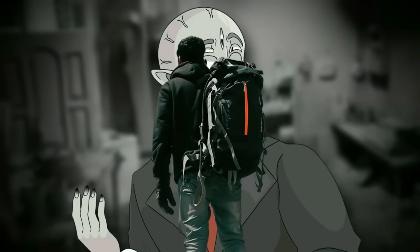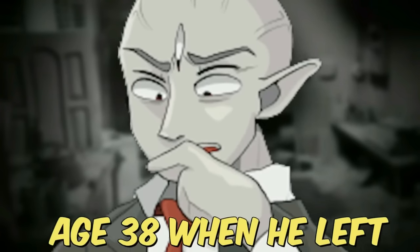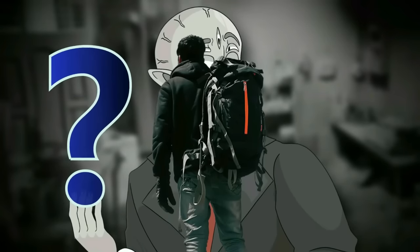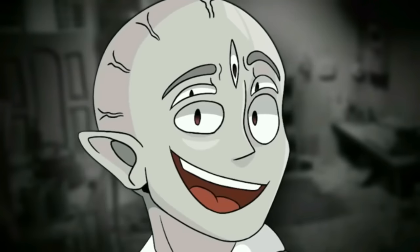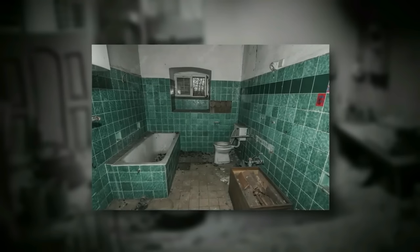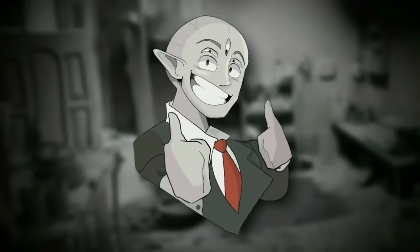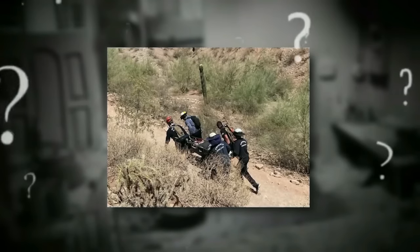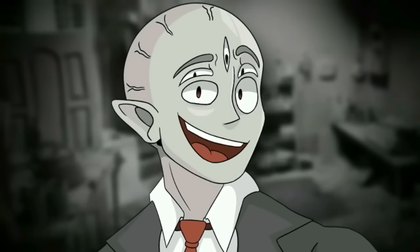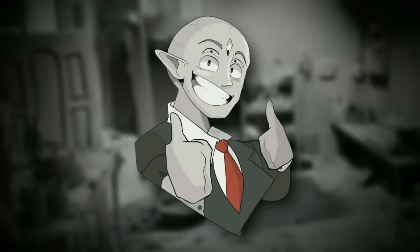The first person to ever make it out alive was named Wanderer BB, who was 14 years old when he arrived. When he left, he was 38 — aged 24 years in just two hours. He still has no idea how he got there, but he does know how he escaped. He went to the upstairs bathroom, found the mirror covered in dust and ash, wiped it clean, and was instantly noclipped to level zero. He was 24 years older but alive. If you find yourself here, run upstairs to that mirror and hope it works — because if it doesn't, you can age 24 years in two hours.